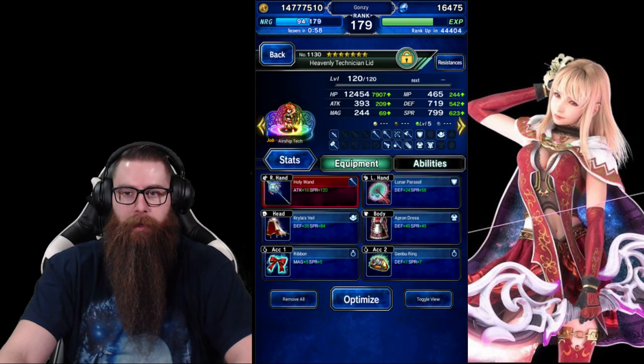Lid is here for her breaks. She's going to be summoning Titan for us. She just needs lots of defense and spirit hit points.